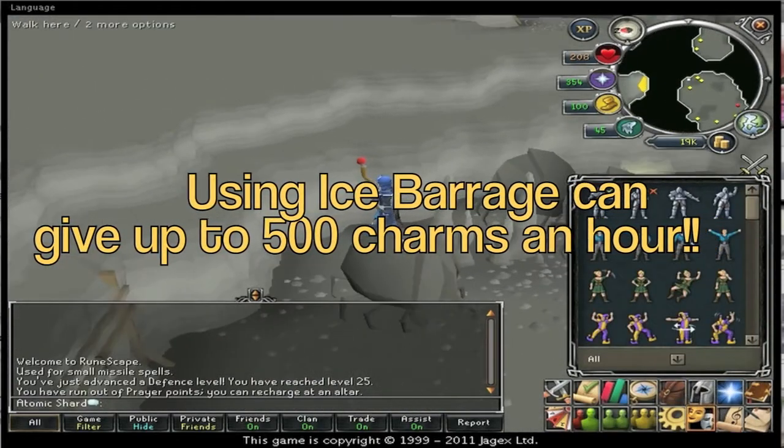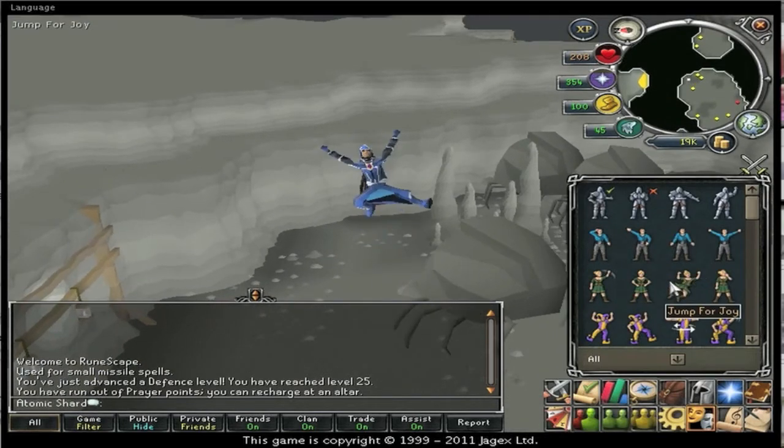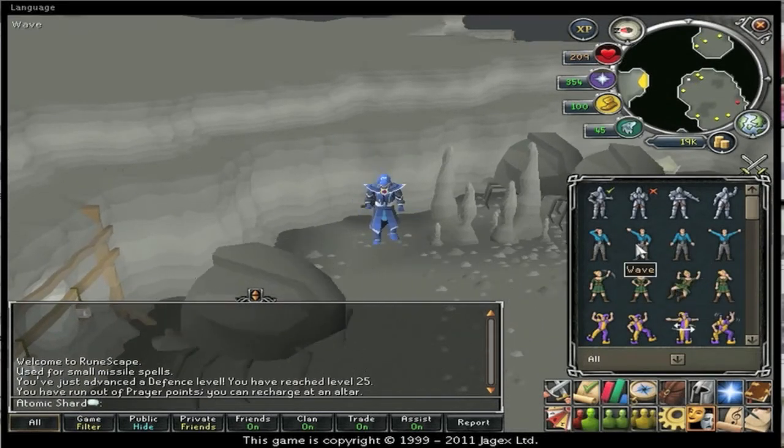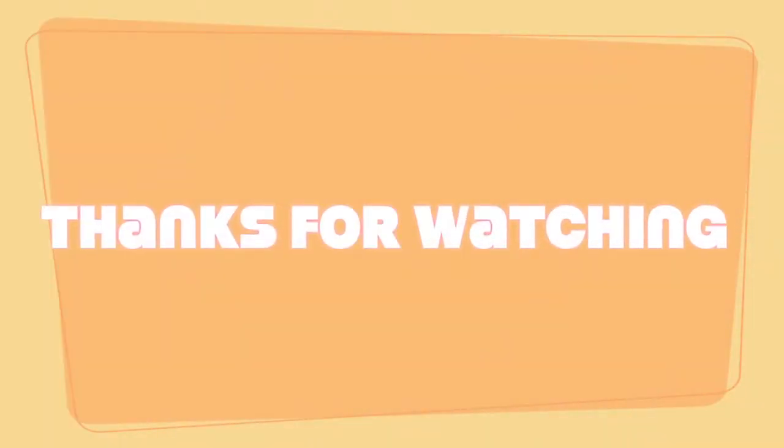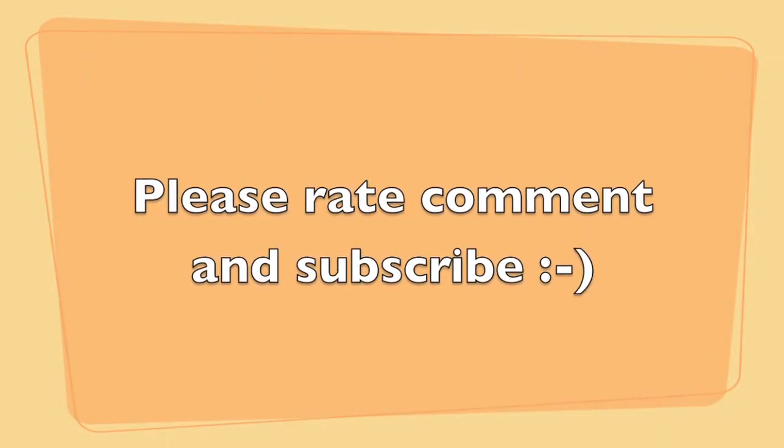If you use Ice Barrage with this method, because you can hit multiple crabs in an area at once, you can get up to 500 charms per hour which is huge. Also, if you want to speed up the process, do the Familiarisation distraction and diversion to triple your charm drop rate.